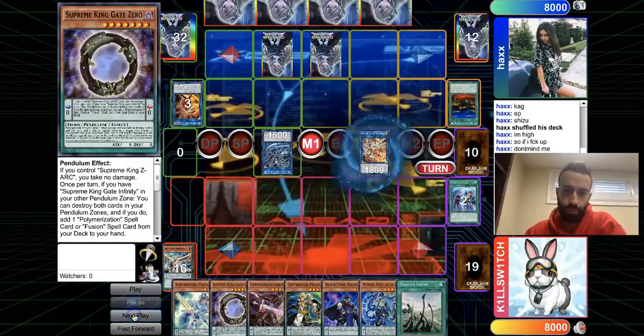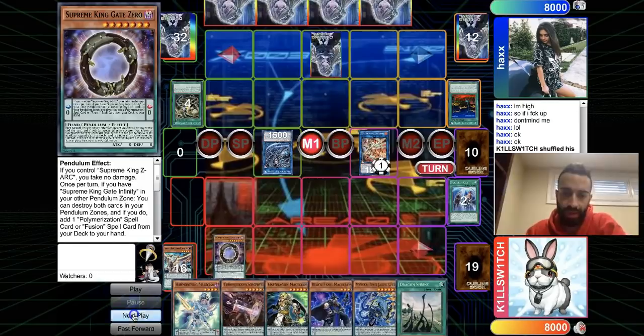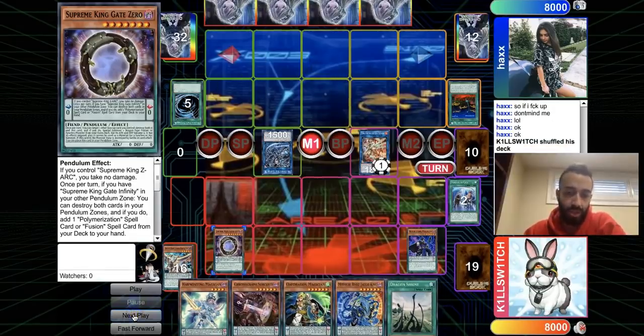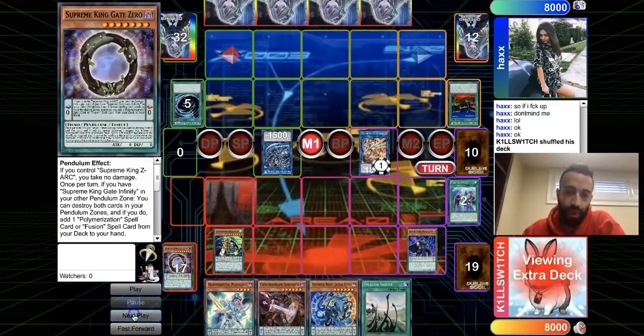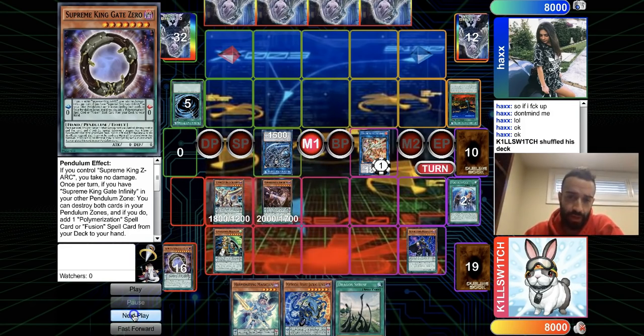The best way to bait out Widow Anchor is by going into Electrum — he's gonna have to negate that. Now there's a second interruption we don't know about, so assume it's another Widow. I'll put two scales up; he MSTs the Zero, which is fine. MST would have been used anyway in this situation.